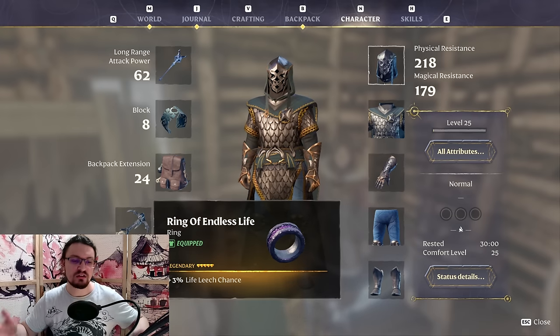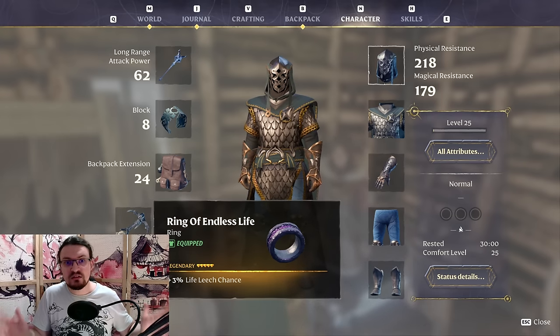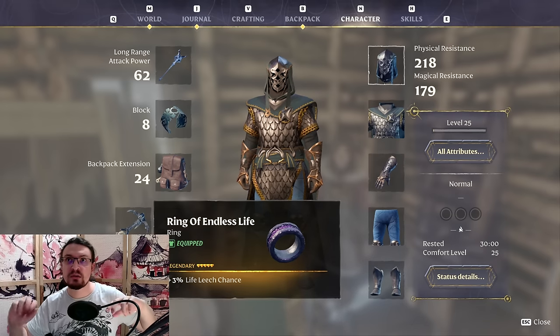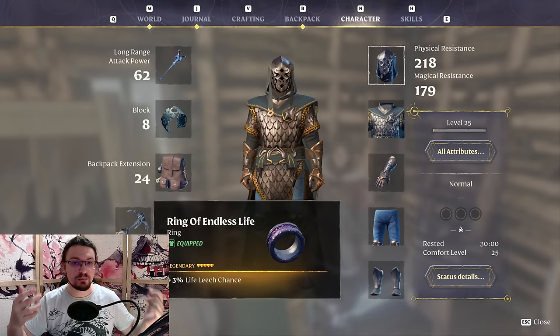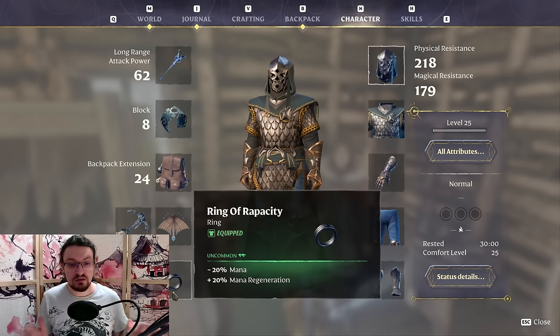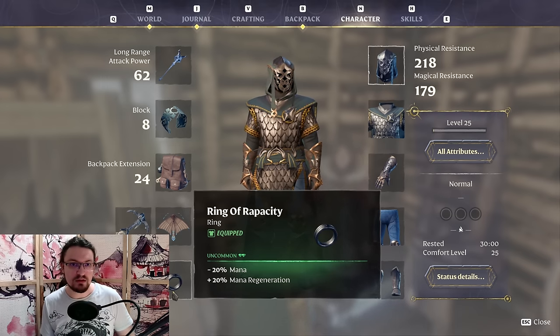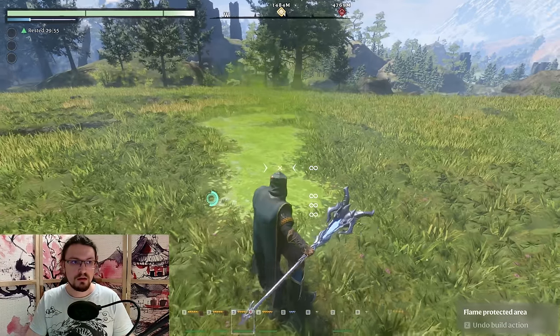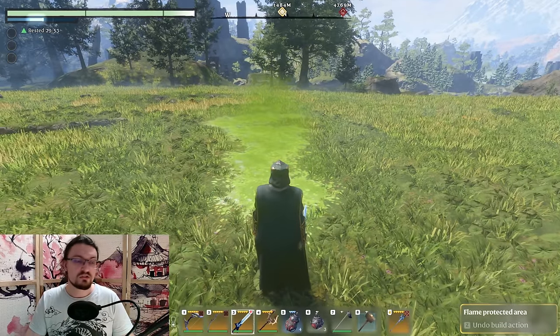What does 3% leech chance entail? There is a 3% chance that you leech all the damage you deal at once. So it's not 3% leech, but a 3% chance to leech 100% of the damage you deal. And now the Ring of Rapacity. This one gives you 20% mana regeneration — but actually it's 20 flat mana regen. So if you use a spell, for example the acid bite, you immediately regenerate your mana.